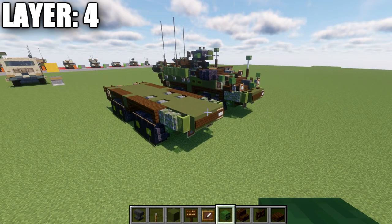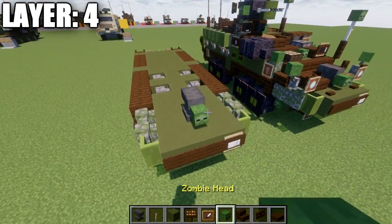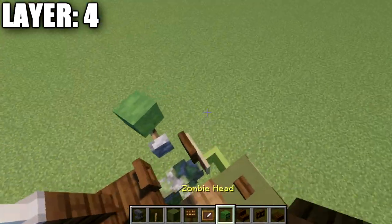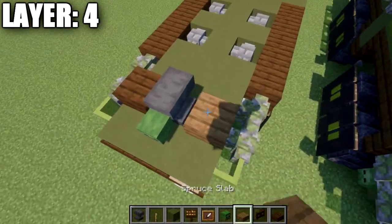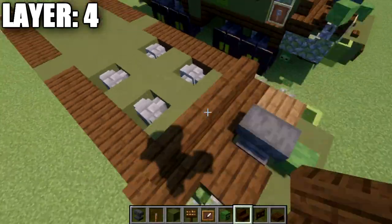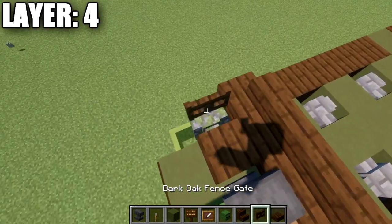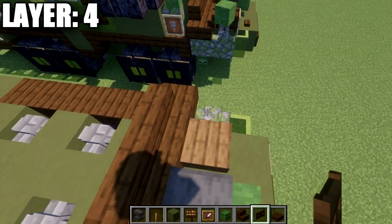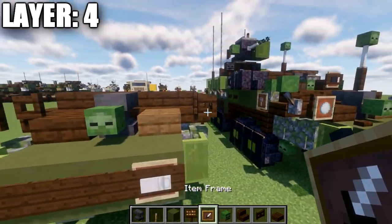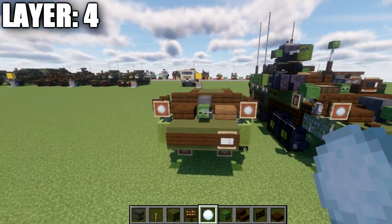For layer four, place an anvil on top of this block, followed by a zombie head going forward. Place a dark slab on the right side and a spruce wood slab on the left side. Taking dark oak stairs, place a row of three dark oak stairs across, followed by a dark oak corner stair to both sides. Place a dark oak fence gate coming off those two mossy cobblestone walls, open toward the outsides. Coming off those fence gates, place item frames and then snowballs in those item frames.